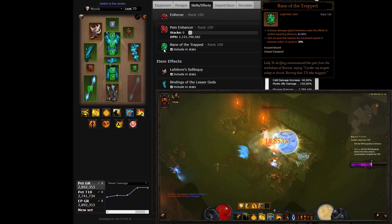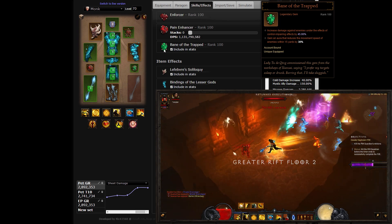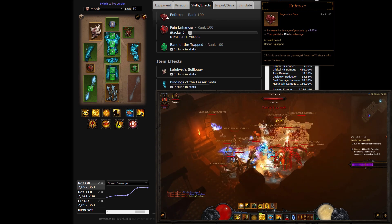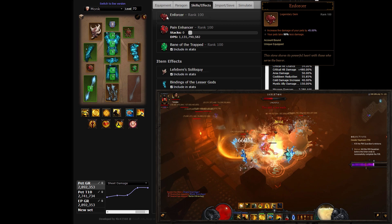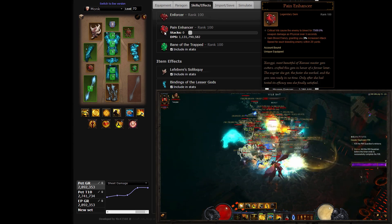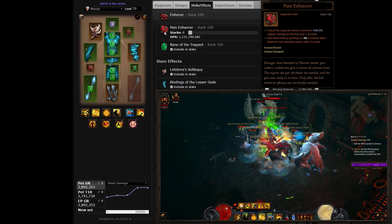Bane of the Trapped is a potent source of additional damage, as it is its own multiplier in your total damage calculation. The gem will be proc'd by Water Ally, Forbidden Palace, and its own level 25 property when in melee range, where the Inna Monk fights by default. Enforcer is a pet-oriented gem that both increases Mystic Ally damage and lessens the damage that summons take — note that the damage bonuses of the gem were changed from additive to multiplicative in patch 2.4.1, reinforcing it as a pet build staple. Pain Enhancer is synergistic with the density-pulling nature of the build and helps you compensate for the inferior two-handed attack rate of Inna's weapon, with a massive attack speed bonus from the clumped-up and bleeding enemies.